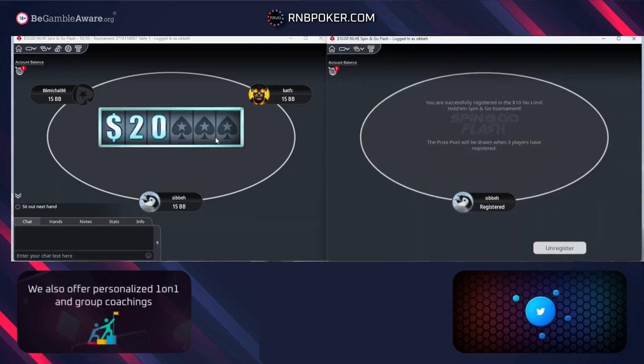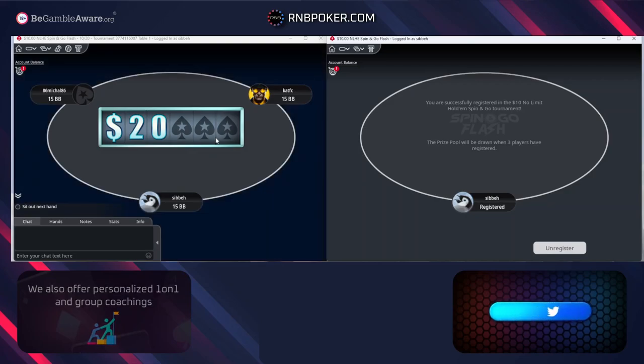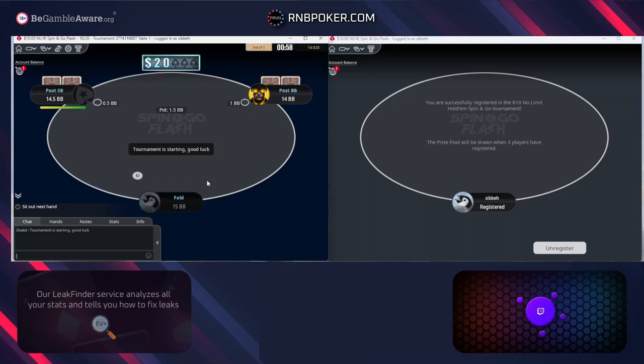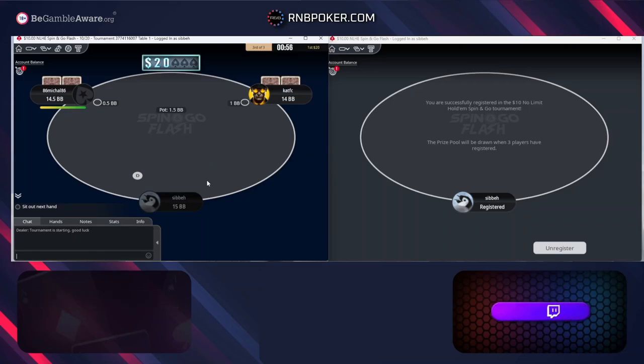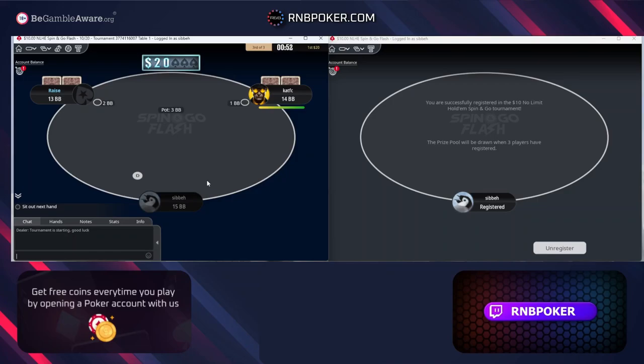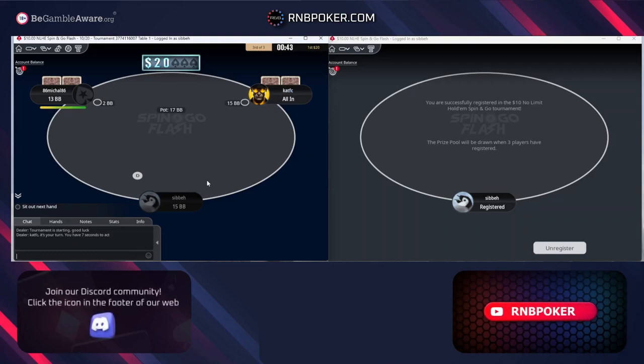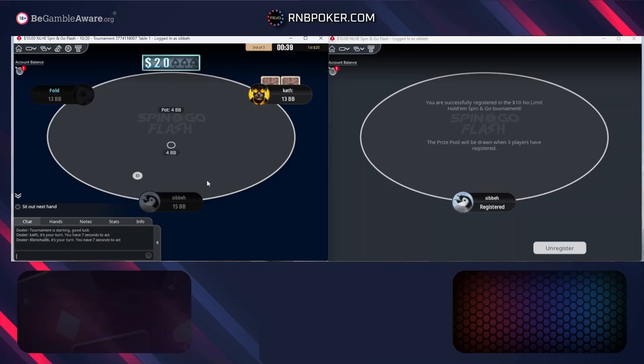It looks like we're getting the same names pop up even on the 10s. We'll see if we get any interesting spots there. Getting a very good grasp of theory will help you crush weak players on the Flash games, because if you know the baseline, you're going to be able to know where your villains on average deviate and take advantage of that.